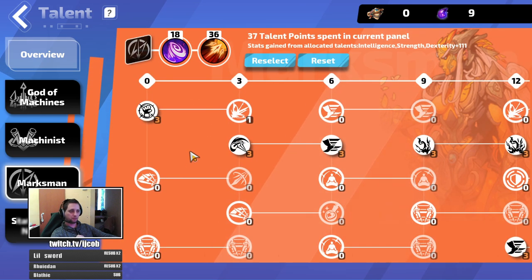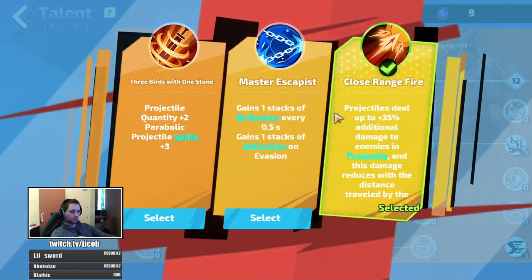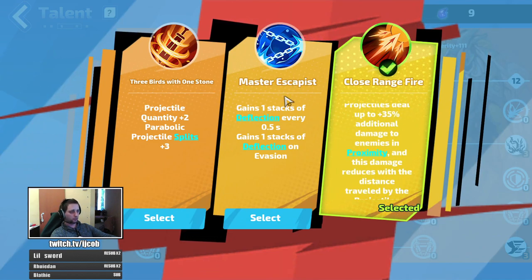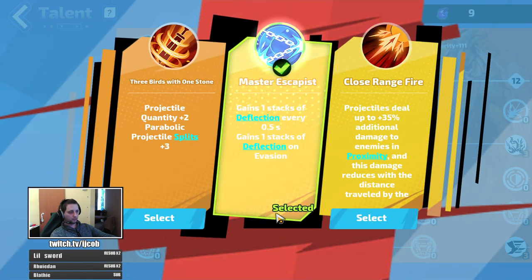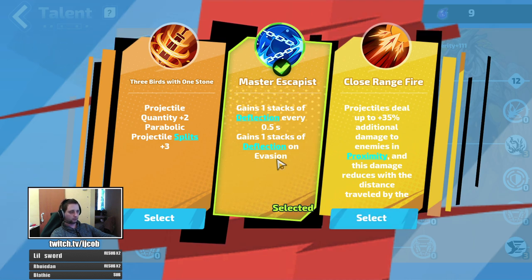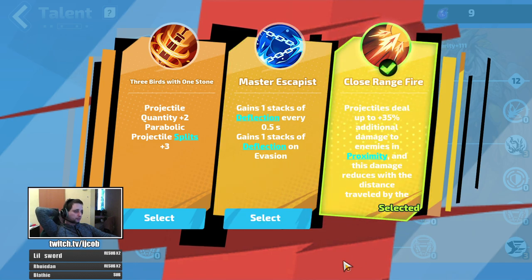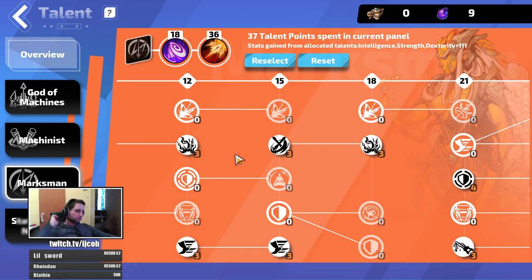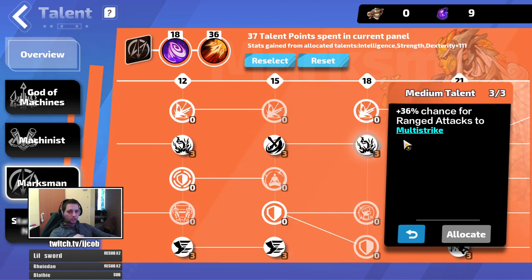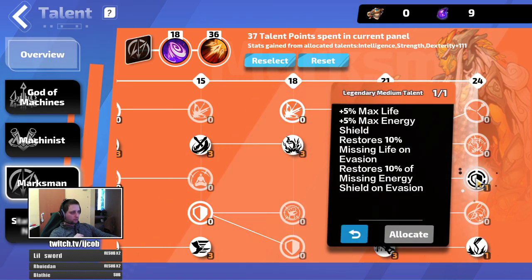The last tree I chose is marksman — same as my Erica build. That gives 50% projectile speed bonus that also applies to additional damage. The second trait is close range fire for damage, but if you need more defense you can go deflection for more deflection stacks. I get deflection stacks from just running around due to the deflection mod on my boots. Further down: more damage, attack speed, some crit, some movement speed, wrenched attack speed and chance for multi-strike — this helps a lot with damage. Last points are agility blessing generation and more life.